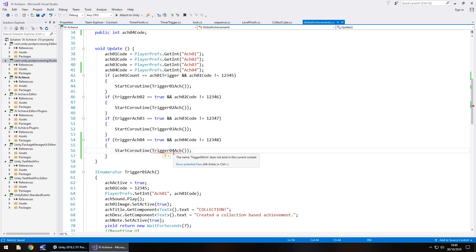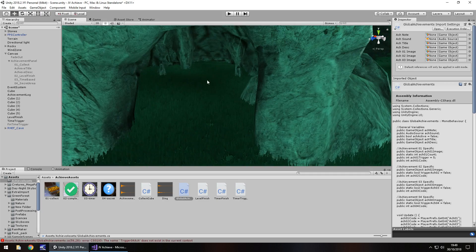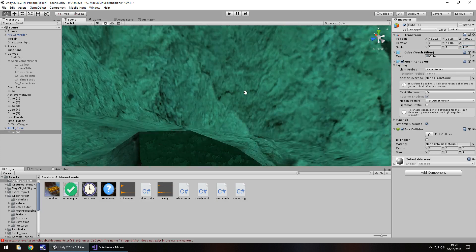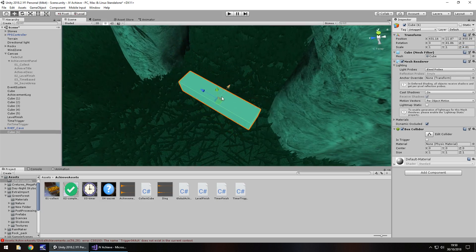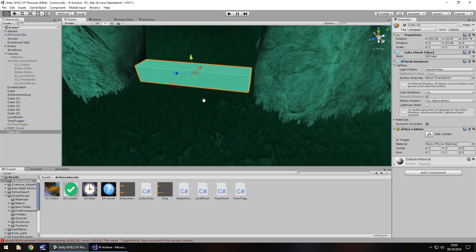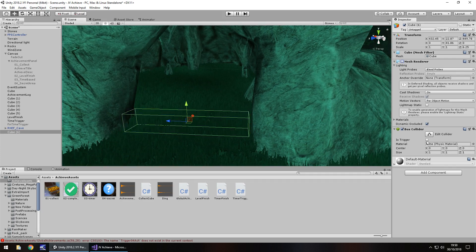We haven't written that coroutine yet, but what we need to do now is focus on the actual triggering script which goes within our secret area. We go to GameObject > 3D Object > Cube — that will act as our trigger. Bring it into position roughly where we want to enter the cave, rotate it to align with the cave entrance, expand it a little, and make sure it fits. Then turn off Mesh Renderer and tick 'Is Trigger'.